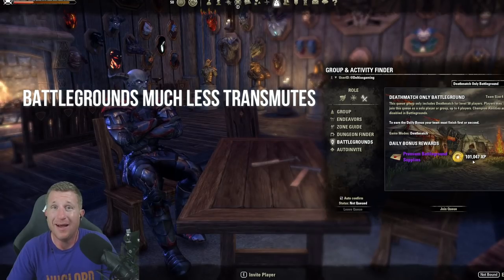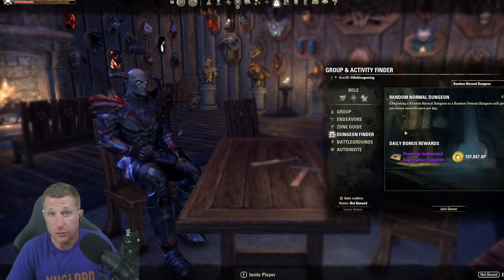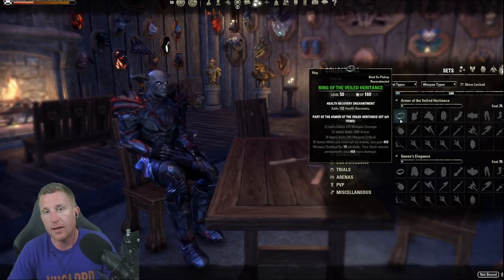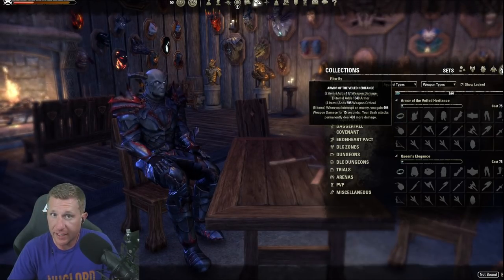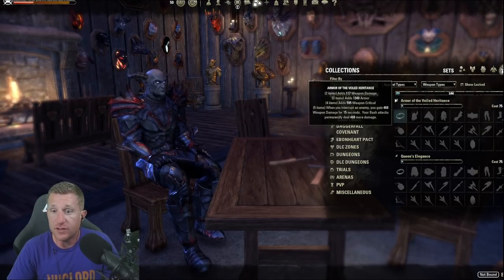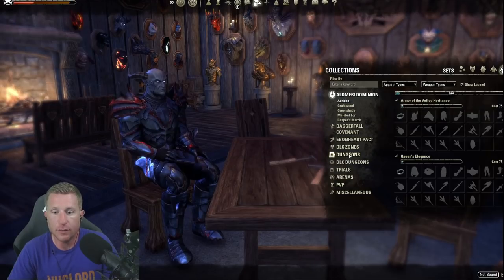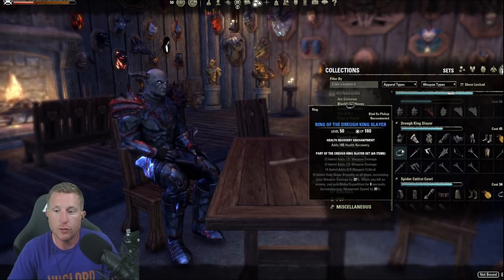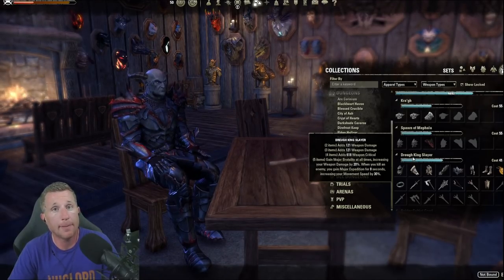If you like PvP, battlegrounds are also worth doing once a day for the XP boost, especially if you don't like grinding mobs. The dungeon finder is useful because you get decent gear, and you can add it to your collections — picking up item sets and storing them, then using transmutes to reconstruct them in the right trait. For the random veteran version, note that there is no random veteran dungeon finder reward — the only veteran-specific thing that really matters is the monster helm, which drops from veteran dungeons.